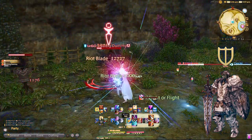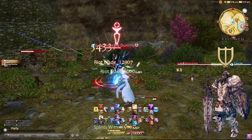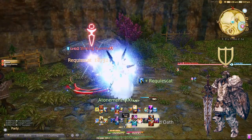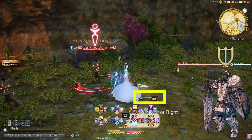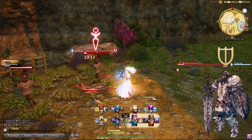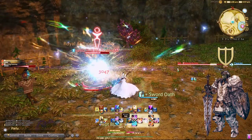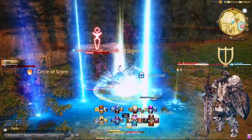First up is Paladin, unlocked at level 1. Their beginning class, Gladiator, starts in Ul'dah. Right off the bat, Paladin is the only tank with an actual shield, which gives a lot of value to the aesthetic of the class. Some players do choose jobs because of the aesthetic, so if you want that classic tank feel, Paladin is right up your alley. Paladin's job-specific skill is Oath Mastery. You have an oath gauge that increases by 5 every time an auto attack lands, and quite a few skills to spend your oath gauge on. These skills are heavily geared towards protecting your allies and yourself from incoming damage, with damage abilities like Holy Spirit and Holy Circle, and just an all-around balanced set of skills.